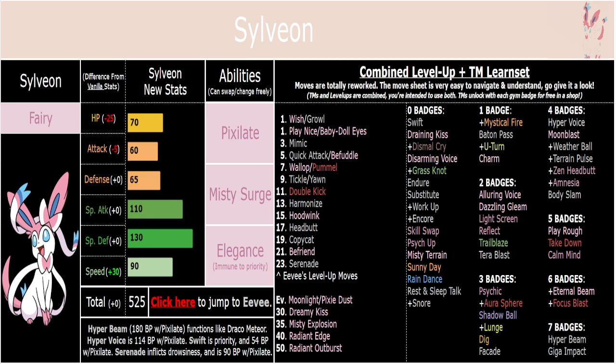You've also got strong Fairy moves like Moonblast and Eternal Beam — Eternal Beam has recoil. Radiant Edge is a Wicked Blow variant that hits on the physical side despite being a special move. Radiant Outburst is Fairy-type Draco Meteor, so it's 140 power, which is significantly weaker than Hyper Beam with Pixelate, but still really strong. You can abuse Radiant Outburst with Elegance or Misty Surge, and you get it about 5 levels before the Hyper Beam TM, so there are a few boss fights to make use of it.